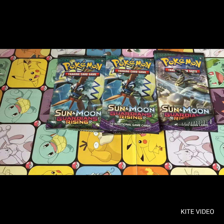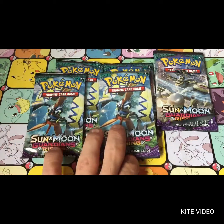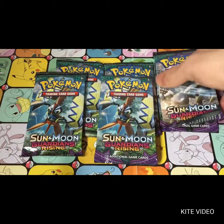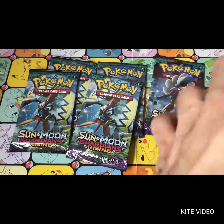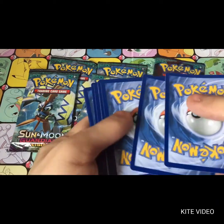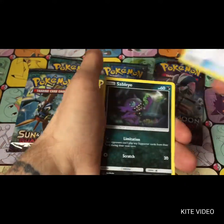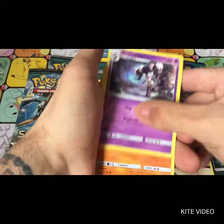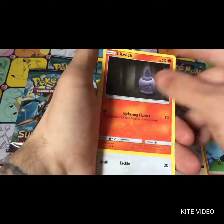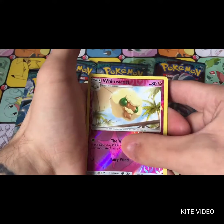Hey guys, welcome back to AJ's Pokemon Openings. I am AJ and you are you. We are back with some more Guardians Rising - we have got six more booster packs here. So far this week we've got the Field Blower gold card, which was a really good pull - wasn't expecting it at all, which was completely mind-boggling. We got a Max Potion, Sableye, Gothita, Pancham, Litwick, Patrat, Alolan Geodude, Gligar, and Wishiwashi.